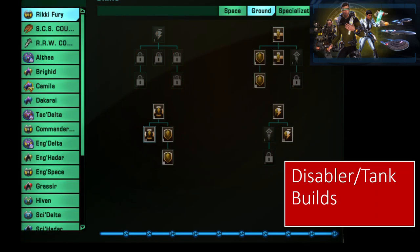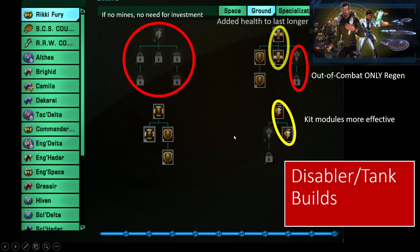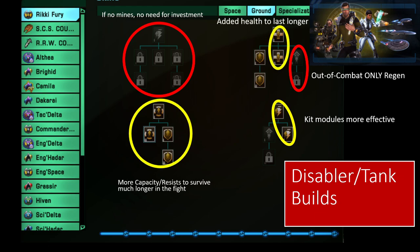And then this is the build that I recommend for disablers and tank builds inside the game — it's basically all of your non-traditional engineering. Obviously, your output and only region should not be invested in. Since you don't have any mines for these types of builds, there's no need to invest in this at all. So investing in kit modules is the most effective way to go there. And then adding additional health and shield capacity and resist is pretty nice as well, especially whenever your duty officer stuff is not proccing — just having additional shield resist in general is pretty nice.